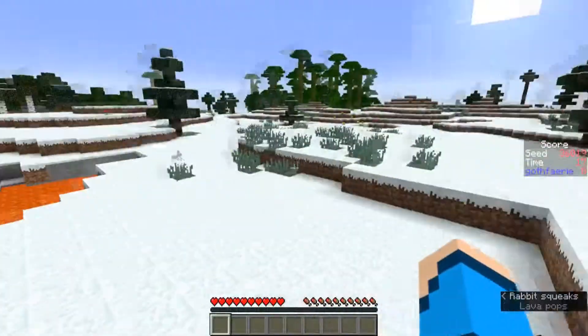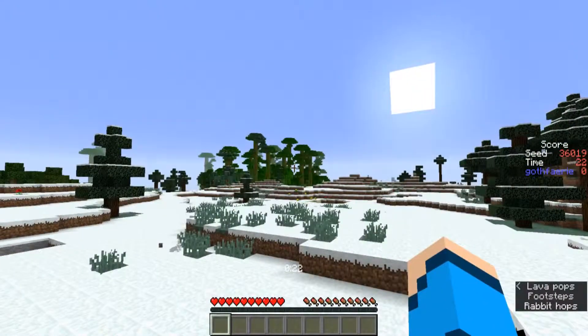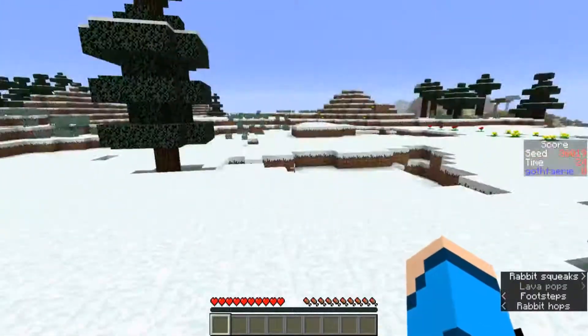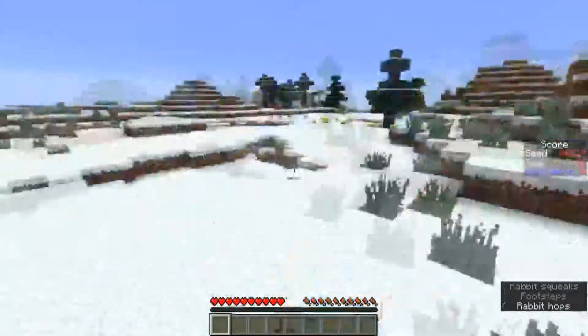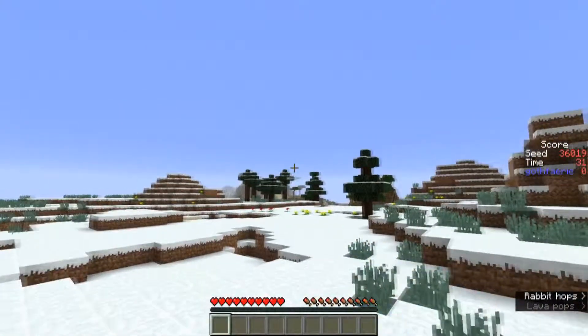This seed starts us off in an icy plain biome, where we have some lava just over in this direction. A jungle that sort of spreads around on the edge of the icy biome in that direction, a little cave area sort of around us, and then a desert savannah visible across the way, across a little river over in this direction.